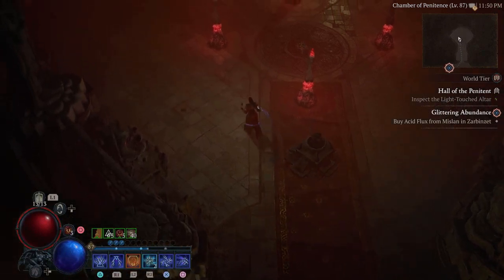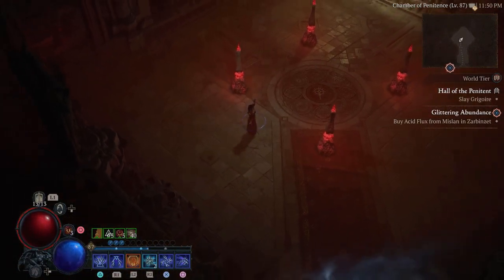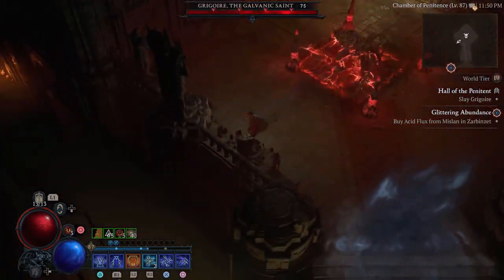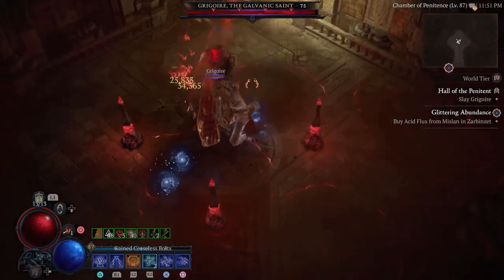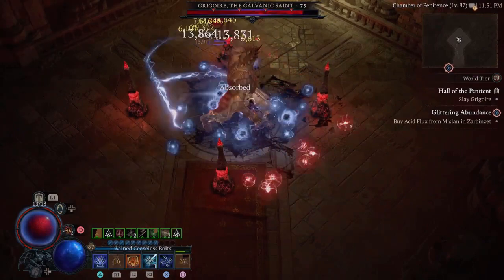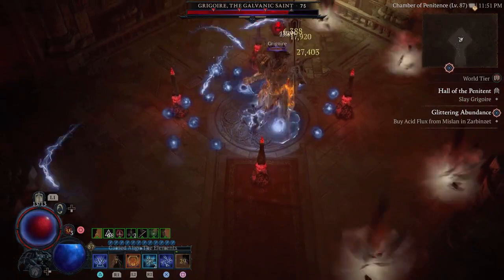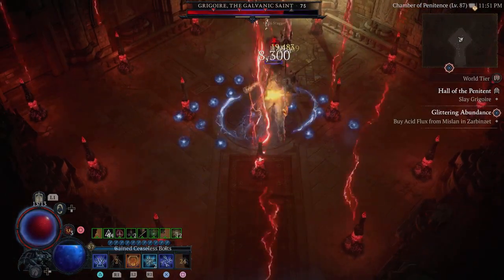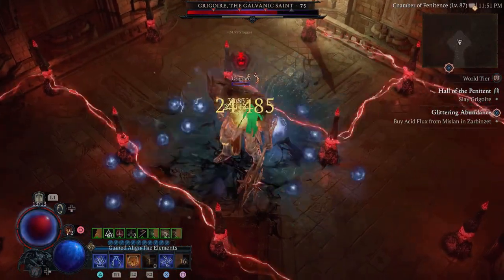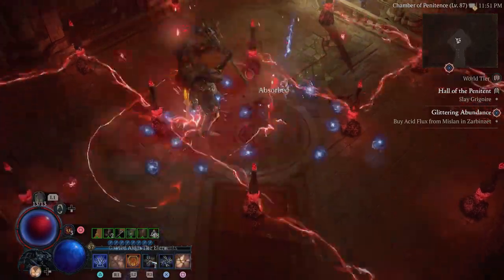Hello and welcome to another episode of Diablo 4 Gameplay. Today I'm going to show you a very fun build that I accidentally came up with for the Chain Lightning build. One of the things that I discovered was that I could take advantage of the rotating ball with a fine aspect in my gear.